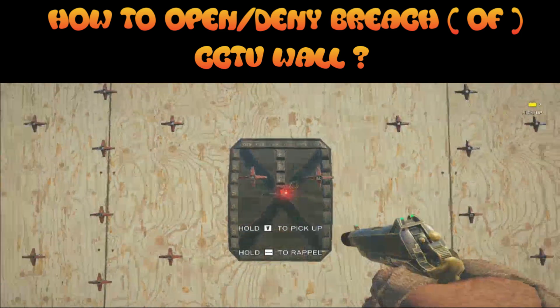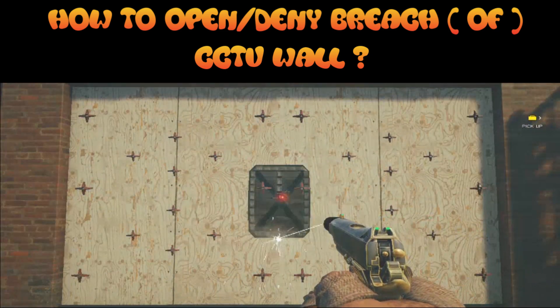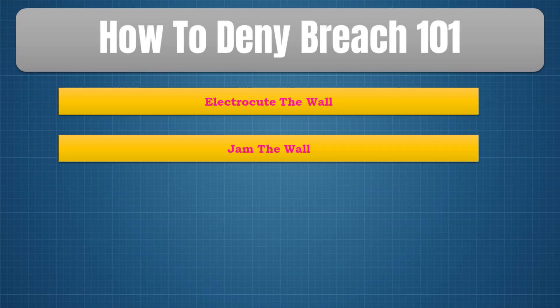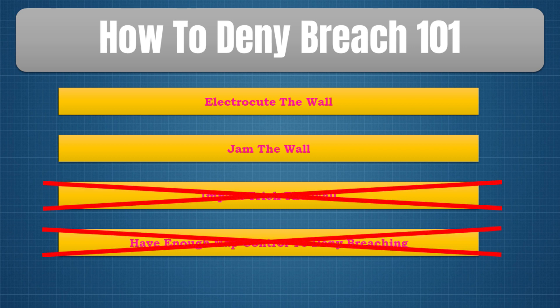Now let's see different strategies to open or keep CCTV wall closed. To keep any wall closed, defenders can electrocute, jam, impact trick, or have the map control needed to deny breaching. For CCTV wall specifically, defenders can't do the last two things.